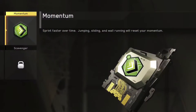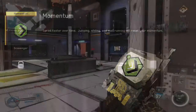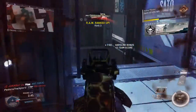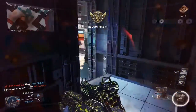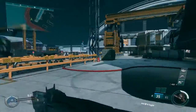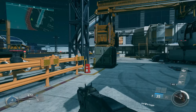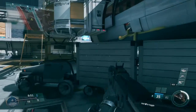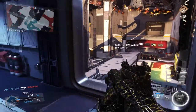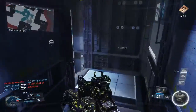The perk description says 'sprint faster over time,' and that jumping, sliding, and wall running will reset your momentum. This is a very vague and kind of misleading definition. You don't actually gradually gain speed over time. What actually happens is after you're running for a certain amount of time, you hear an audio cue indicating you have the speed boost. After you wall run, slide, boost, jump, or stop running for any reason, you hear another audio cue meaning you've lost the speed boost and have to build it back up again.